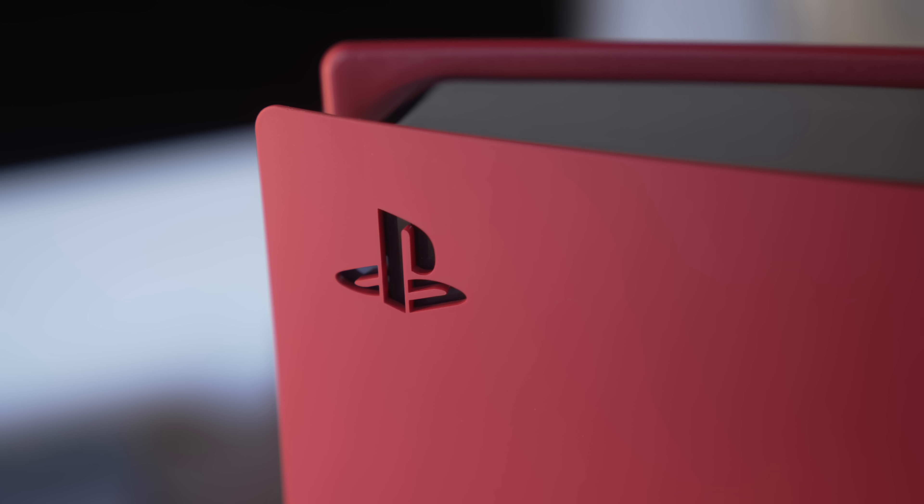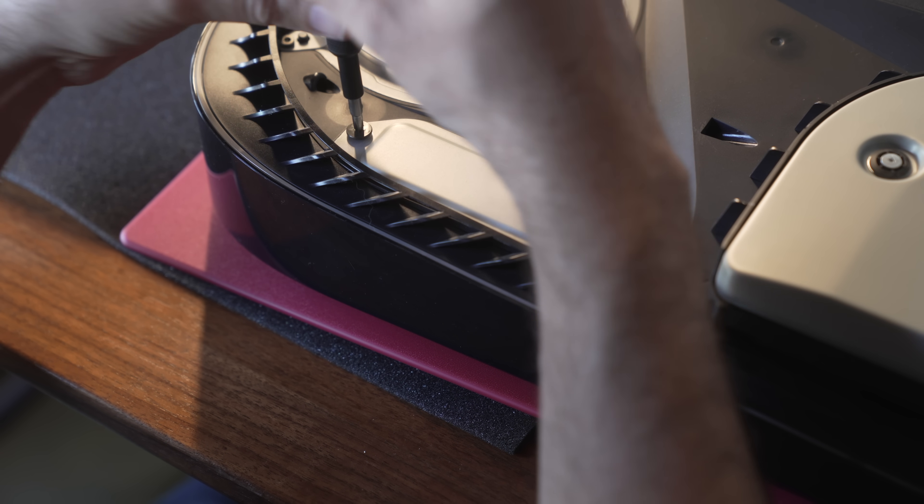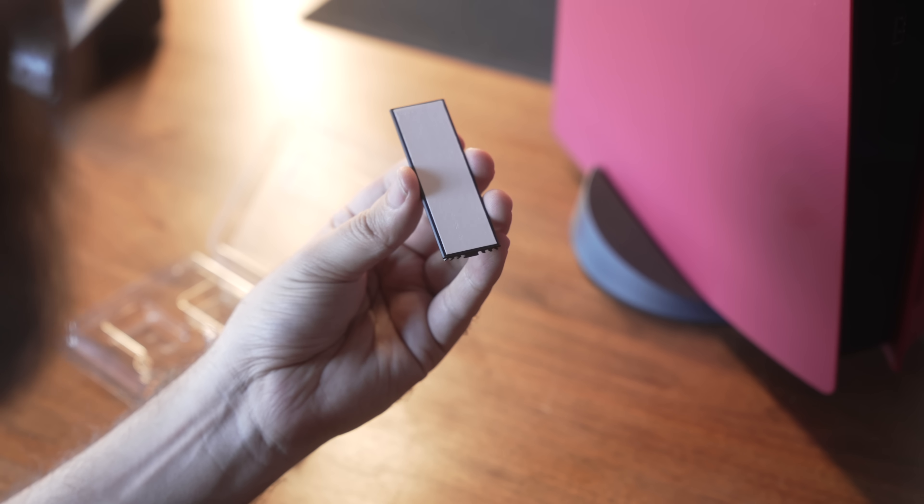All you have to do is make sure your PS5 is on the latest firmware. After that, unplug it, lay it down, pop off the cover, and you'll find the little install bay area that you can reveal by unscrewing a cover. It's important to note that you should be using a heat sink with your SSD inside the PS5. With Crucial, you can buy these bundled together.